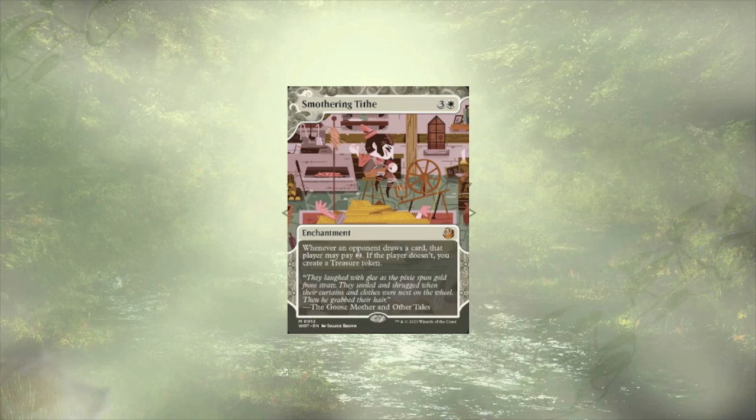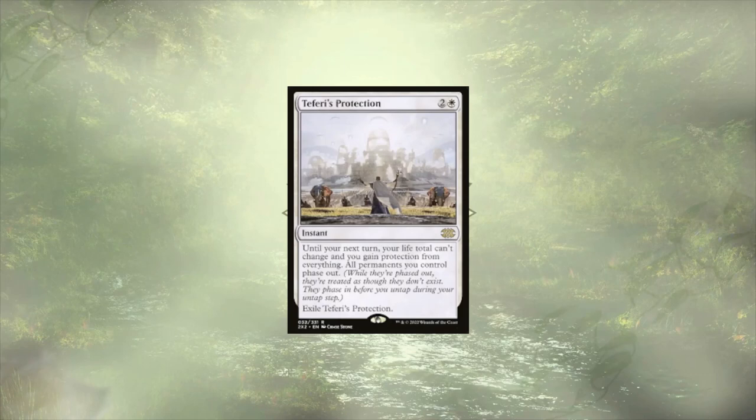We're in white, so obviously we have both Smothering Tithe and Teferi's Protection. But guys, that's the deck — let me know what you think. We're going to have another custom deck tech out next week for Nate, who asked for Adeliz, the Cinder Wind, so make sure you tune in for that one. Were there cards I took out that you feel should have stayed? Cards I added that you're questioning? Is there a commander you'd like to see a build around? Let me know in the comments below. And as always, good luck with your builds.